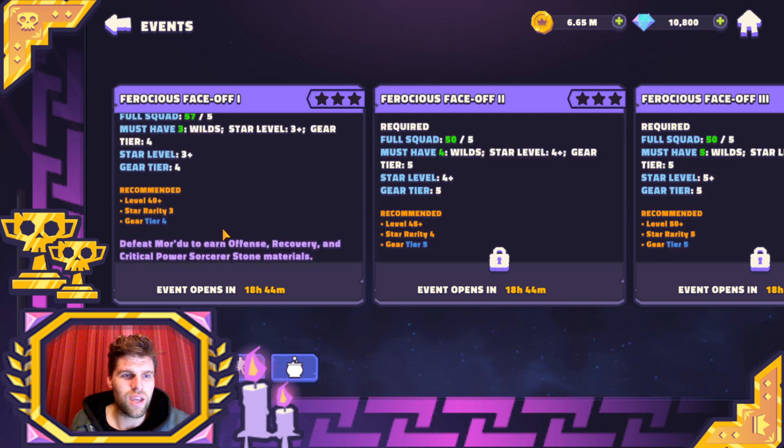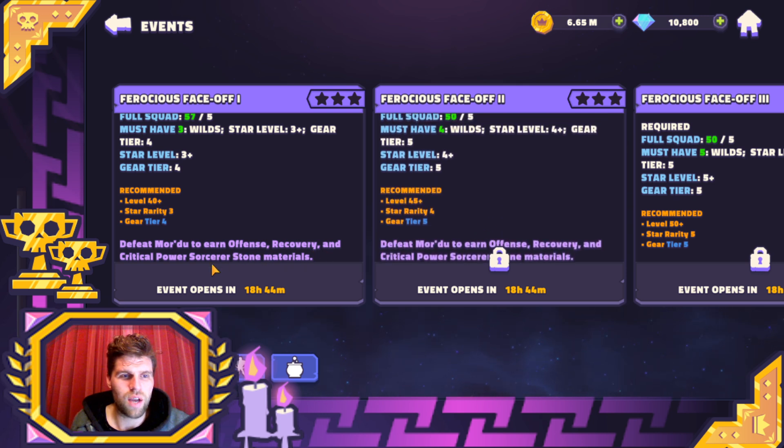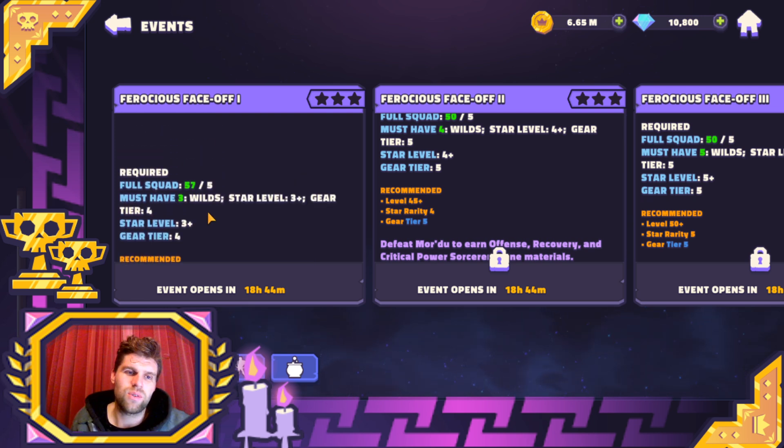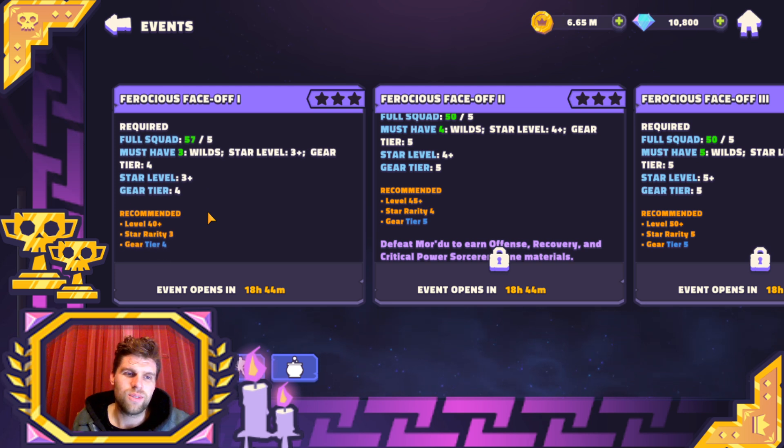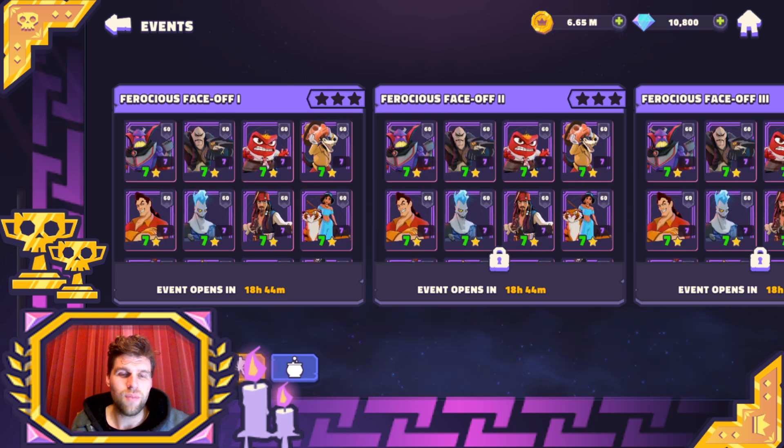It doesn't say that there are any requirements beyond defeat Mordu — he'll recover more health. So they've taken the old Mordu event and turned it into a Sorcerer's Trials. I see what they've done there. That makes a little bit more sense now. This is also going to be a very easy event — if you get the wild characters, pretty much all you need to do is take out Mordu and then it's done.